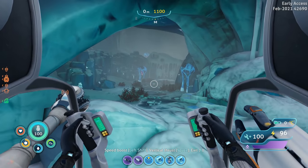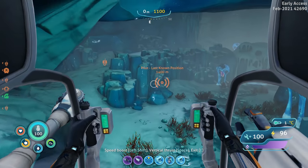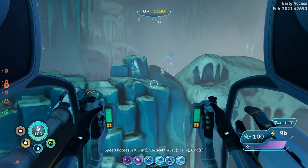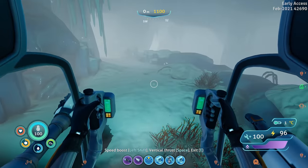We do have to be careful because there are snow stalkers, however we do have a prawn suit and we can remove them from existence pretty quick. Let's see what's up here — can we jump off this? Yes we can! Gosh, the prawn suit is so much better now.